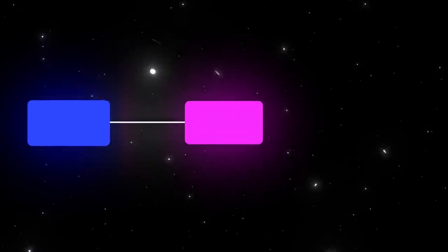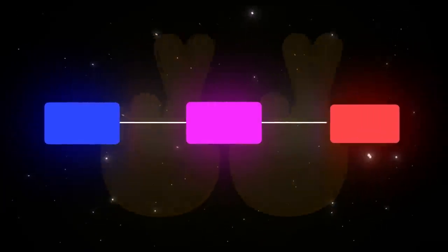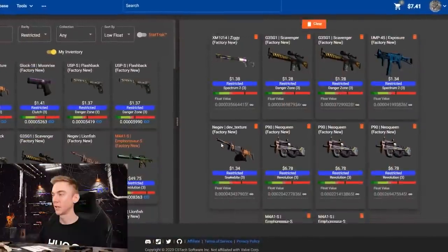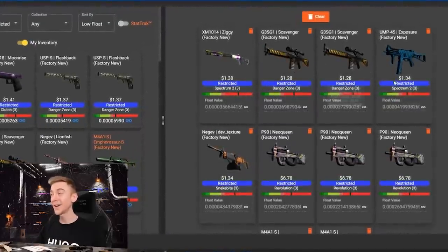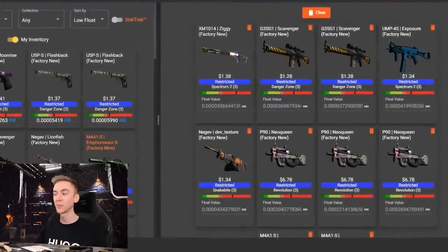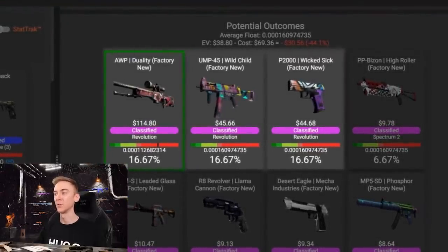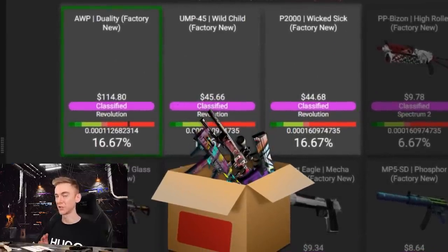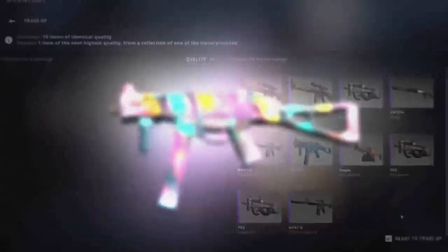I'm going to be starting at the restricted category and then working my way up, hopefully fingers crossed, to the classified, and then from the classified, double fingers crossed, to the covert. Our very first contract is five items from the Revolution Collection, five items of exceptionally low float from other random collections, giving us about 45% or so to hit the Revolution Collection and get an item that is super low float and usable in the next stage of our trade-up.